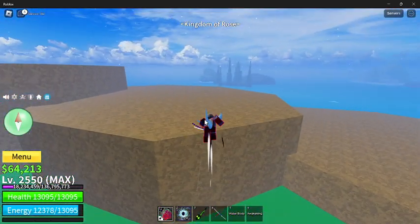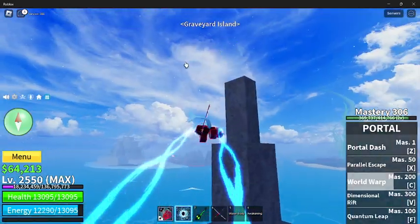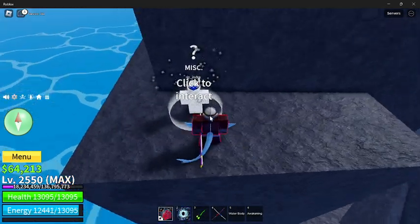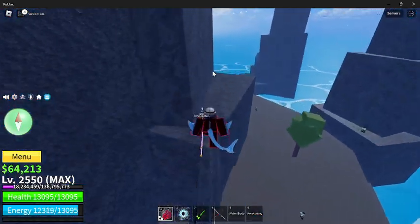Next island, we'll do the graveyard and the haunted ship. Over at this big area, you're going to see the Rip Indra NPC down here, which lets you change the color of your Darkblade if you have Darkblade V3.